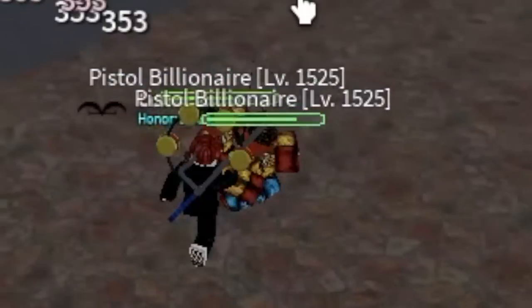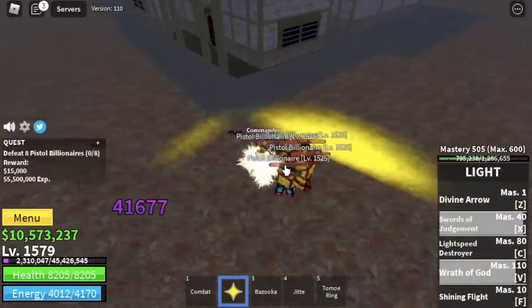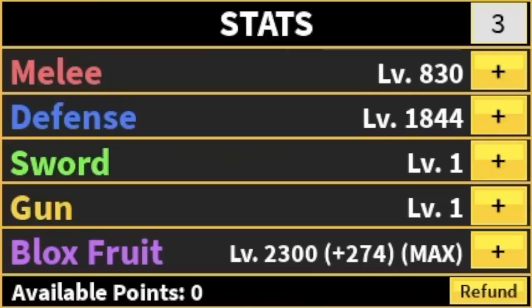Next up, we're gonna start defeating the Pistol Billionaires. Same strategy — since your Elemental or Logia effect, you can easily defeat them. You're gonna leave this island when you reach level 1658. Stats: Max Blox Fruits, Melee 830, Defense 1844.